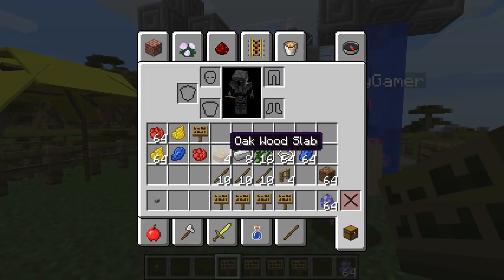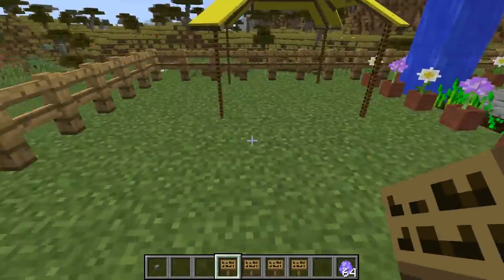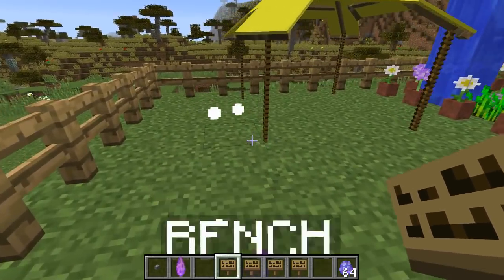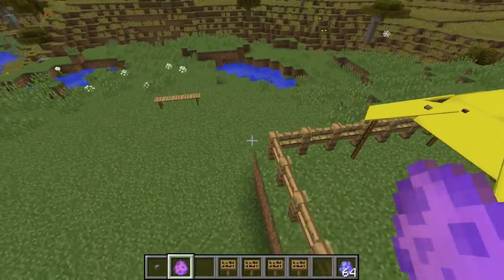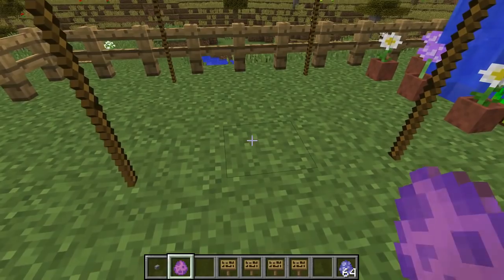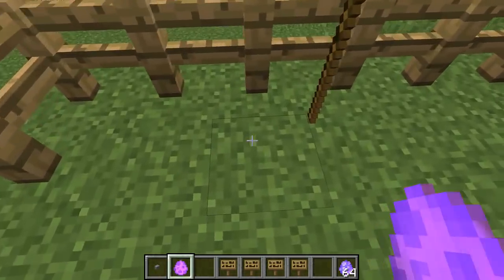We're gonna need benches to sit down on. To make a bench we need four oak wood slabs and ten sticks — throw them down like a boss, we have a bench! Does it change color too? No, but I have to make sure I know how to place it properly. It looks like I can place it in this direction. That will be perfect — I'll place one right there, and then let me do another one on the other side.